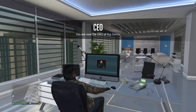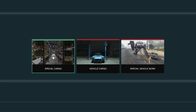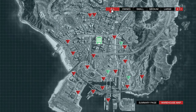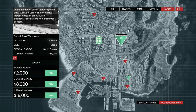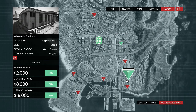Now we can move on to buying the crate warehouse itself. To buy a crate warehouse, access your computer within your CEO office. Once you sit down and enter your PC, go to Special Cargo. In the bottom right-hand corner you'll have the option to select the warehouse map. I recommend you filter large crate warehouses by clicking Large Crate Warehouse in the top right-hand corner, as they are the best option and will always provide the most overall profit.